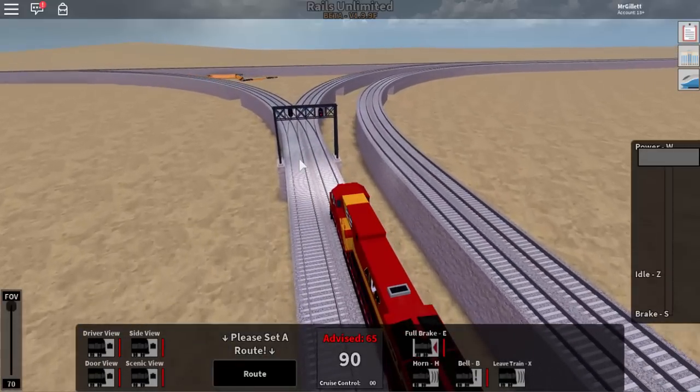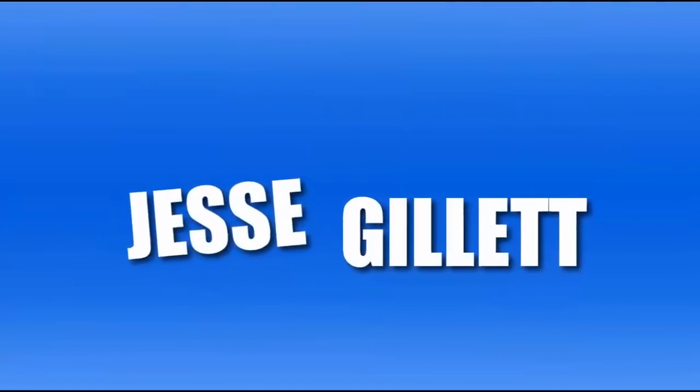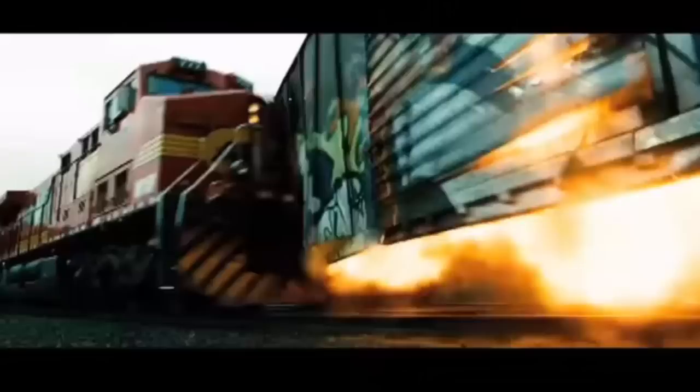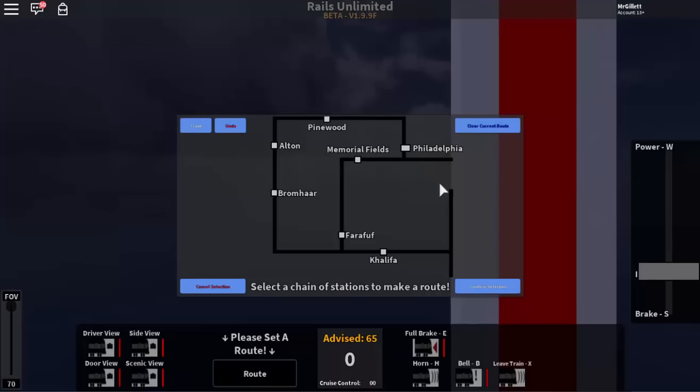Hey guys, welcome back to another video. Today we are playing Rails Unlimited, and I'm joined by IronMan2615, known as Ben, and IronMan2613, known as Joey. We're going to be driving trains and testing out the new update which incorporates the new AWVR trains from the movie Unstoppable. I'll show you guys a clip — yeah, that is an awesome film, and we are just going to be playing around in the game. Let's get into this video!